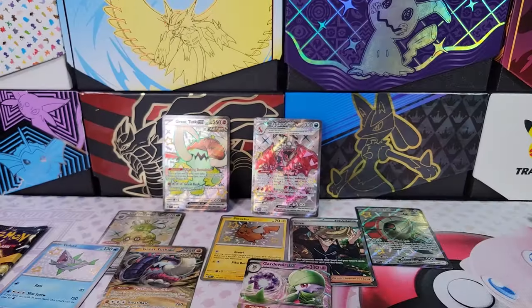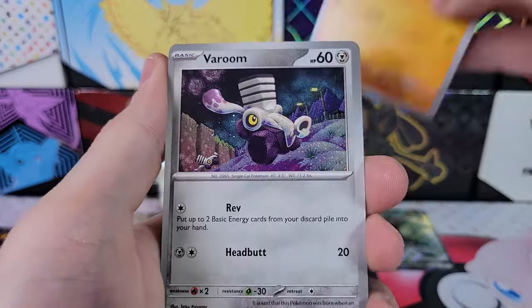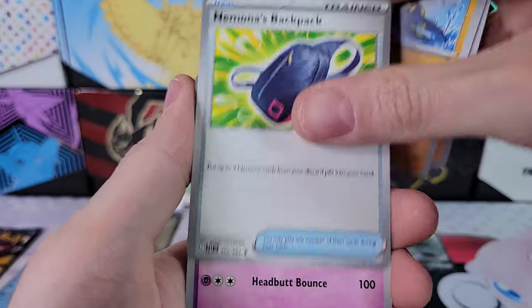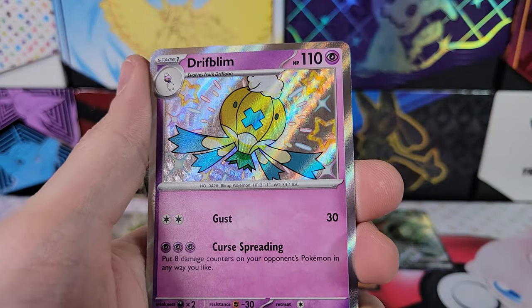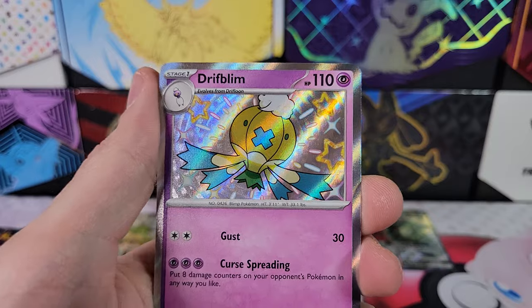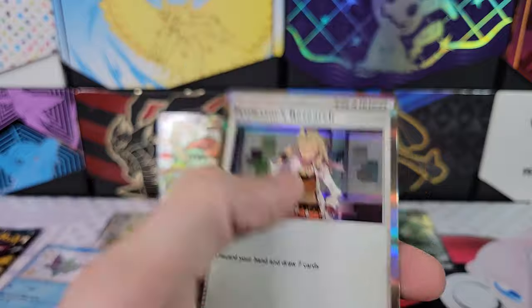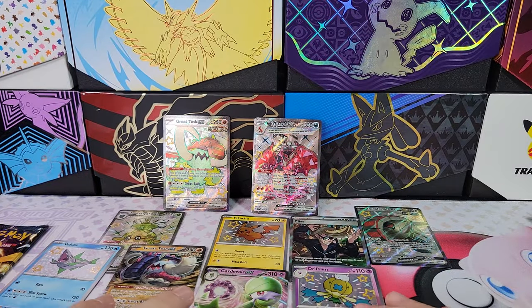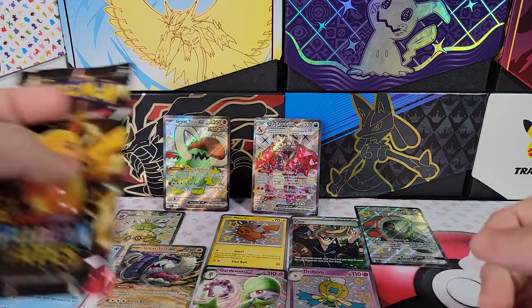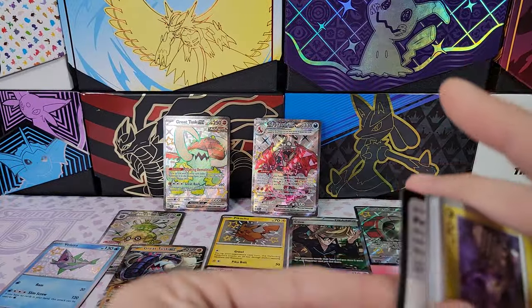Energy. Clobopus, Varoom, Magmar, Nimona's Backpack, Toxbunt, Drifblim. We've been getting a hit in every pack. Drifblim. Pandemouse, Professor Sada. Wow, so four hits — can we get five out of Charizard? That would be crazy: five packs and five hits. That would be pretty insane.